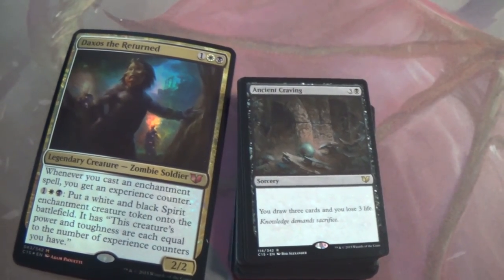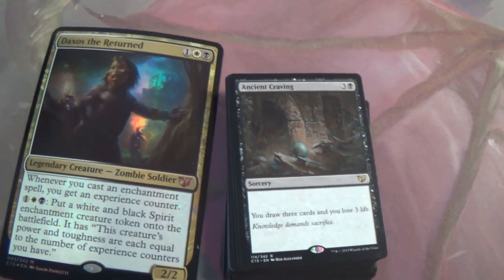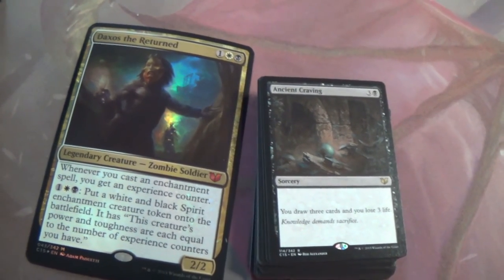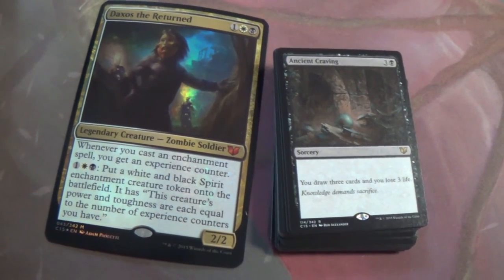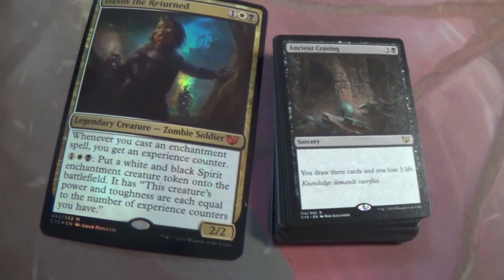Ancient Craving — draw 3 cards, lose 3 life. It has a bit of a non-bo with some of the cards we've seen that care about creatures in the graveyard, like Night Howler and the lose-X-draw-X card. But that's fine. Draw 3, lose 3 life — simple enough. It's a 3-for-1 and 3 life doesn't matter much in this format. It's just card advantage for 4 mana.